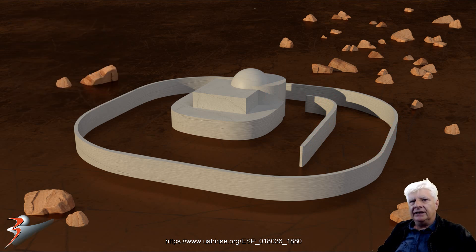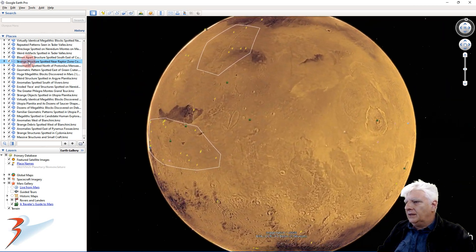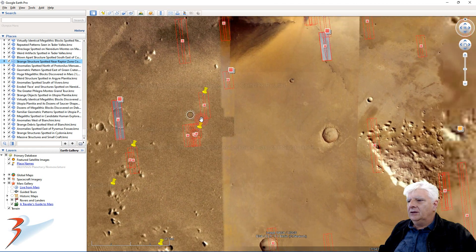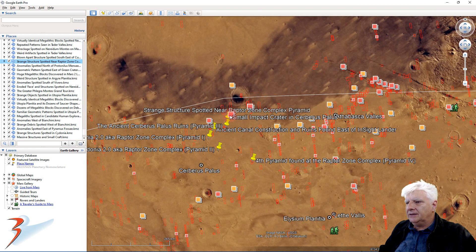So the question again: are we looking at a feature that was caused by natural geology, or are we looking at an unnatural, intelligently designed and built structure? Let's zoom to the lower northern latitudes of Mars, to the top edge of Elysium Planitia.